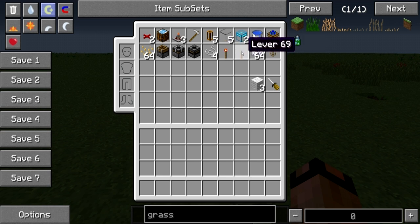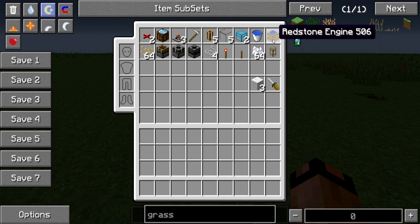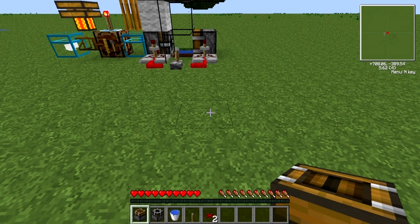1 redstone torch, 1 lever, 2 chests, 1 bucket of water, 64 bone meal, 1 wooden transport pipe, 1 redstone engine, building blocks of your choice — I chose 3 wool — and a screwdriver optionally. After gathering the needed materials,